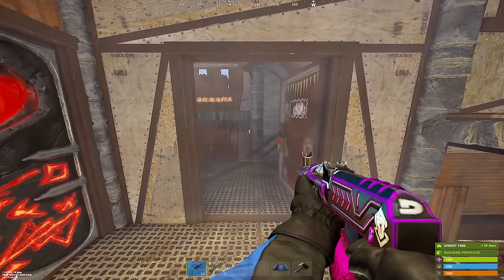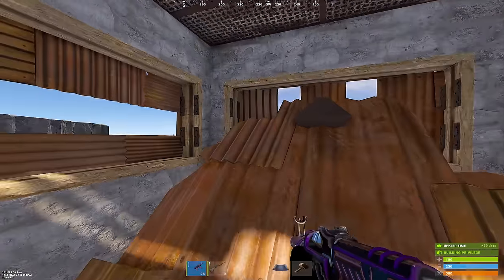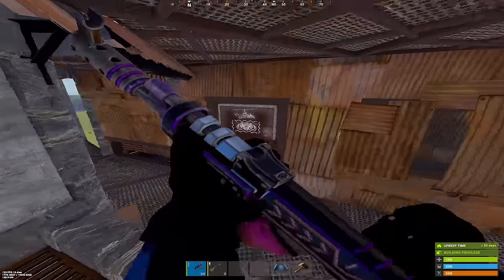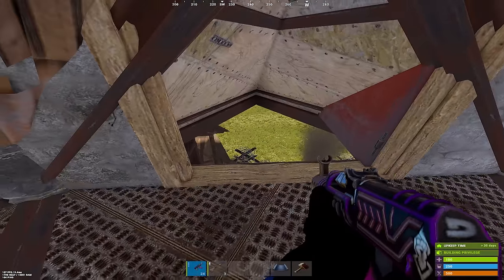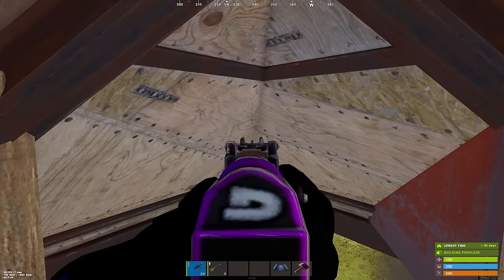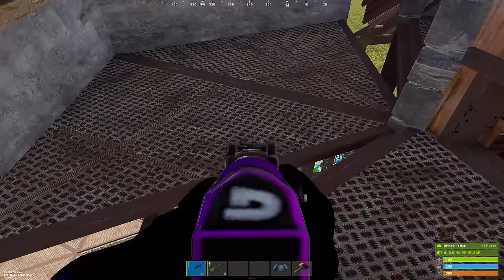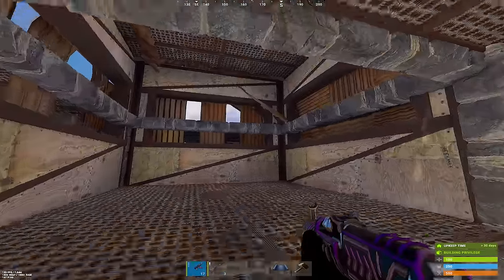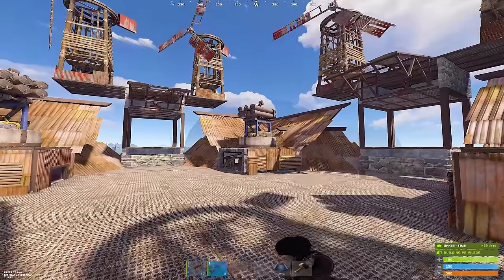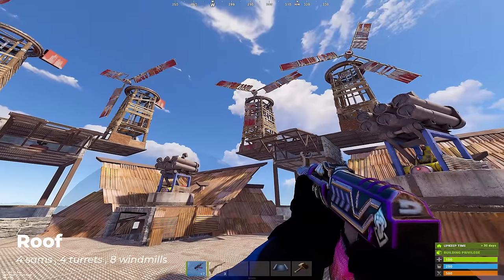Headed up the single door, we have our shooting floor. Hopping on top of this roof peak enables us to retake our roof. Behind the single door, we have an interesting roof peak that lets us look down without being spotted from the raid base. And in each of the four corners, we have our freehand peaks. On the roof, we have spots for four samp sites, four auto turrets, and eight windmills.